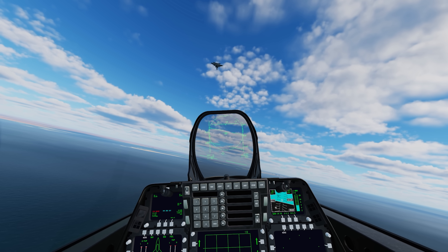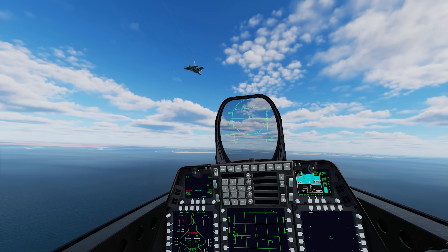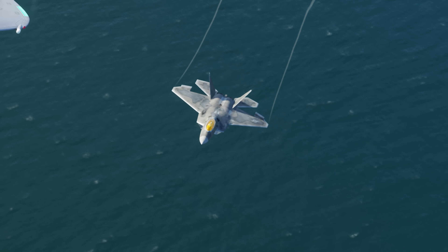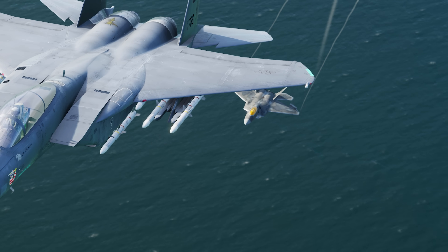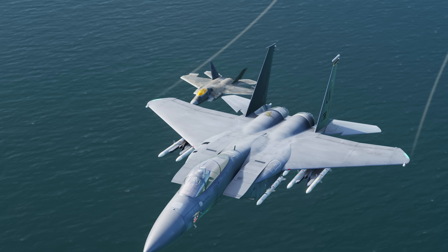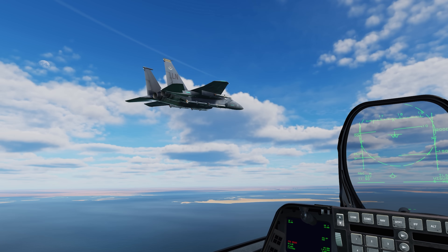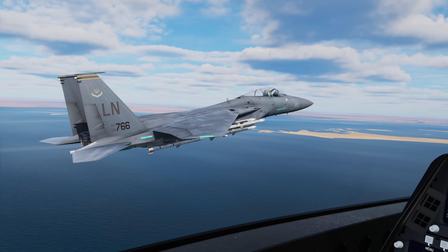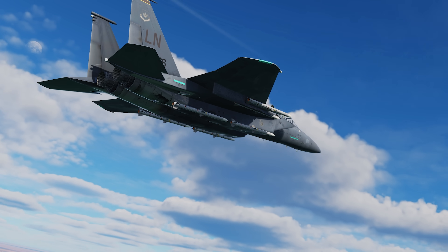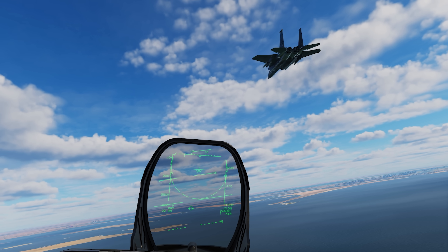I've caught up with that wingman — the one I shot in the right engine. He's for sure out of the fight. Just going to form up on his right side here, say hello. See if we can do a quick BDA — battle damage assessment. He should have no damage anywhere other than right in the right engine — exactly where I hit him. Yeah, look at that — you can see the damage in the engine right there. All right, I'm not going to kill him. Let's let him go.